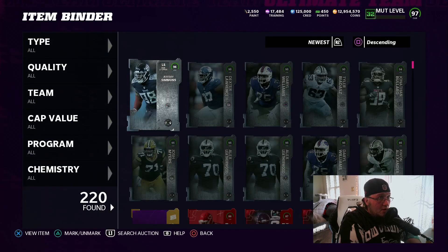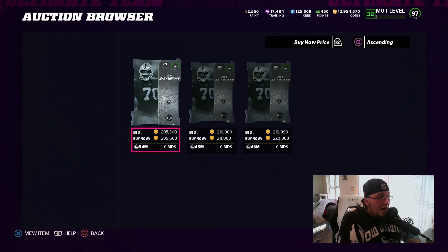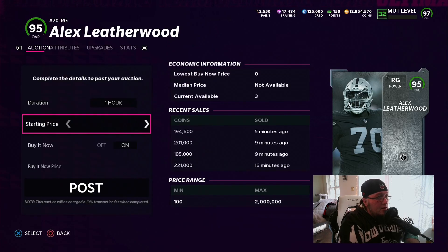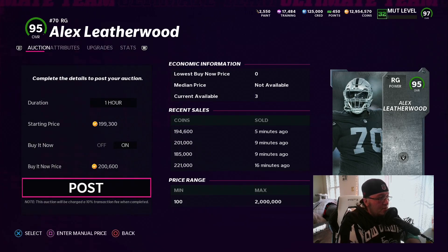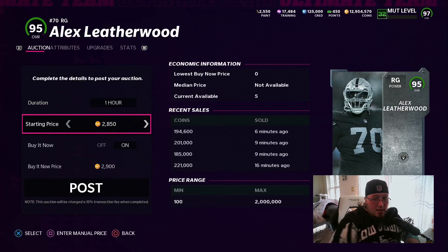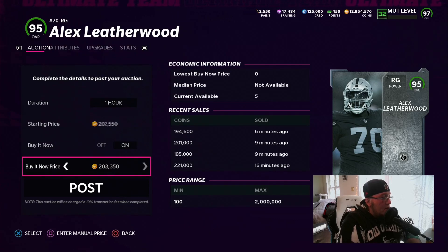So is Heavyweights profitable today? It is, because of the cards that are in there. Do not crash the prices on these though — do not crash the prices. Look at that, 205k. Not bad. I said 200k per Leatherwood — that keeps it at 400k. You can see he's selling like hotcakes. Do not sell them under 200k. If you see him drop under 200k, wait until he goes back up, because if he drops too much it's gonna make the pack completely not worth it.